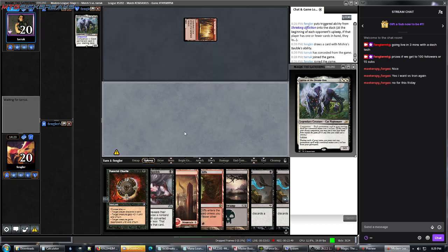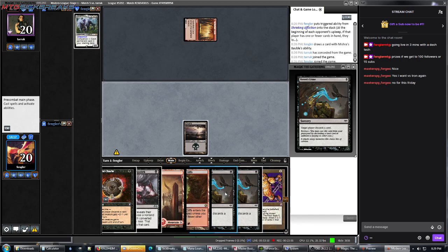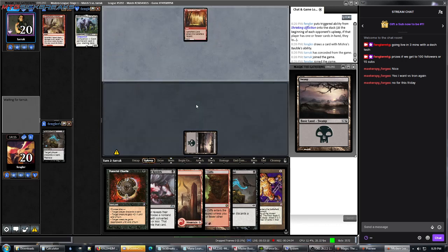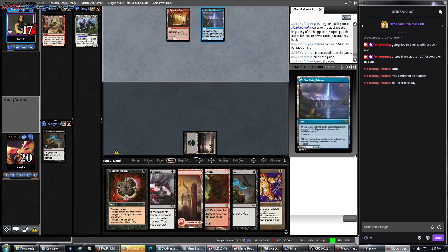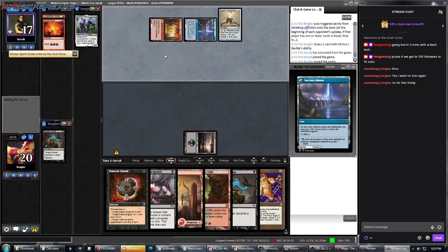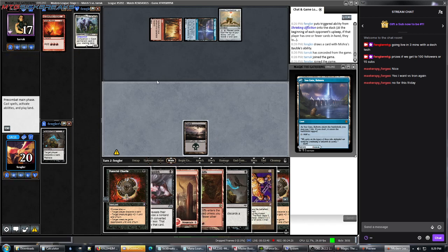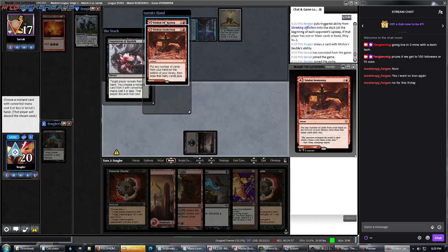Yield no plays. We're just going to Raven's Crime our opponent because we don't really care what they discard this turn — we'll Inquisition them next turn. Spike Field Hazard — that's basically just a land. They're doing something here: Pyretic Ritual, Simian Spirit Guide, play a Charbelcher. Now we really need a Pillage or a way to take all the lands out of their hand.